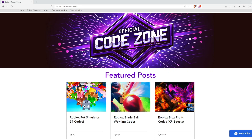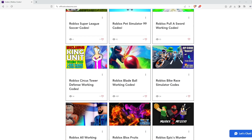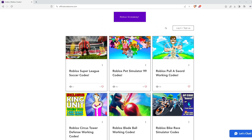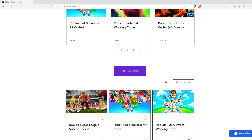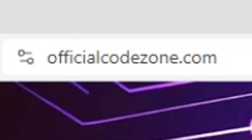don't forget to check out OfficialCodeZone.com or click the first link in the description box down below. This is a website where you guys can find all the working Roblox codes for tons of different Roblox games, such as Pull a Sword, Pet Simulator 99, Arsenal, Blade Ball, and so much more. Check it out, it's awesome and easy to use. They do have a free Roblox giveaway, so go ahead and check it out at OfficialCodeZone.com, and let's get right into this video.